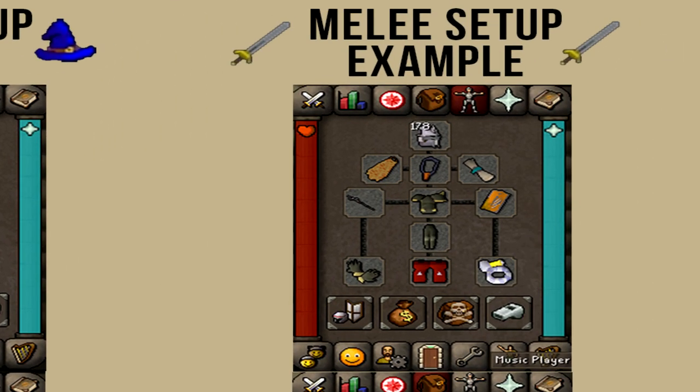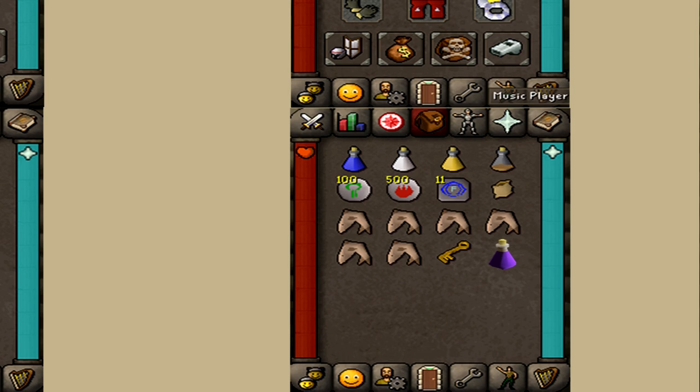For the melee setup, I'm bringing the best gear that maximizes my stab bonus, strength bonus, and defense bonuses. In the inventory, I'm bringing a super attack, strength, and defense potion, one dose of stamina potion, some nature and fire runes for low or high alchemy spells, some Falador teleports, a herb sac, some food to heal — you can bring more or less depending on your combat stats — a dusty key, and an extended anti-fire potion. If you can't bring an anti-fire potion, just bring more food because you will need to tank more damage.